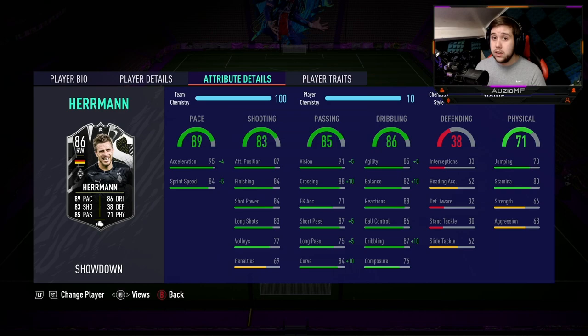Playing this guy in a CAM position doesn't seem too bad. For dribbling, he has got 90 agility, 92 balance, 88 reactions, 86 ball control, 97 dribbling, but only 76 composure. That composure I feel like you are going to notice from time to time.